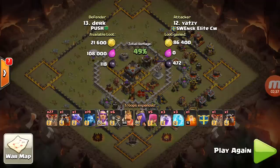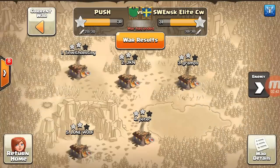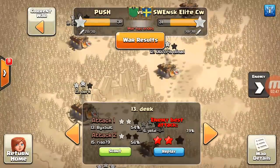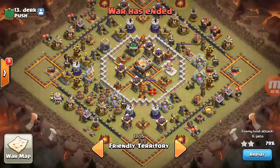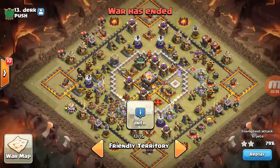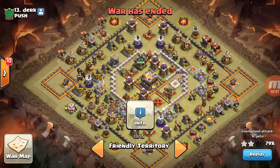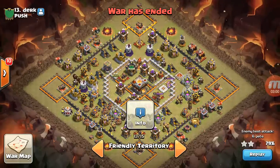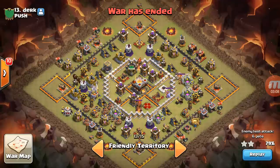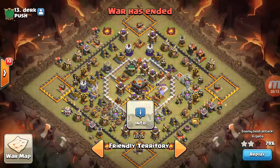I'll fast forward — he brings the archer in to do whatever. I'll show you the screenshot guys, you decide if you want to use it. I don't particularly care for the base that much; it is a nice base but there are a few flaws. Once you can break this center core with an EQ, then it's easy. Their number six guy attacked and got 79%. It's a very popular base — I see it a lot in the Legend League push.